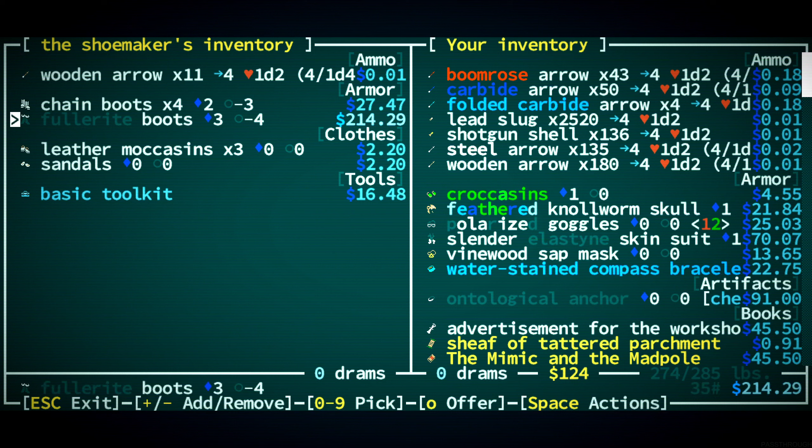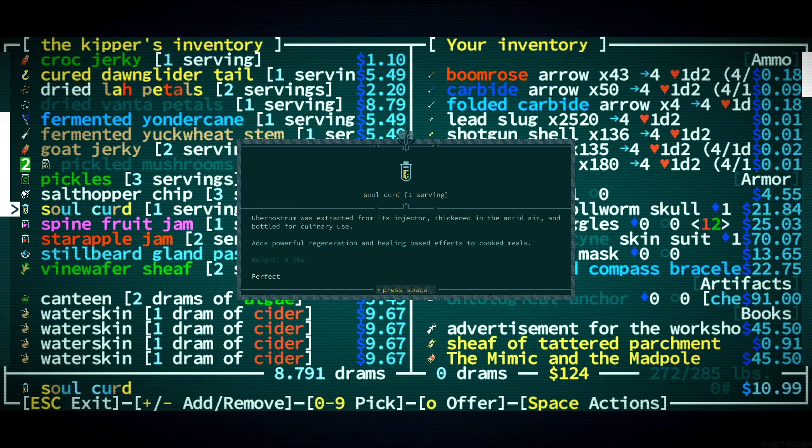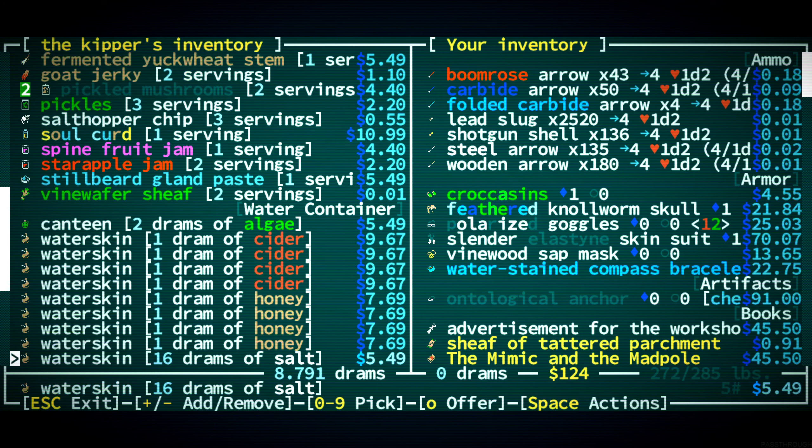Pickled mushrooms — two servings, I'll take them! Soul curd — where do you get soul curd? It's regen — regen is fine.